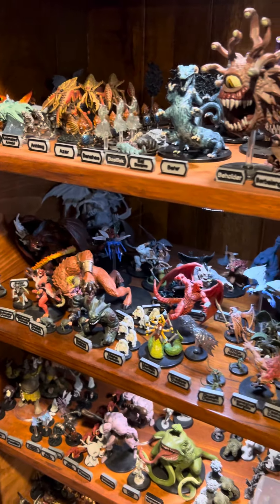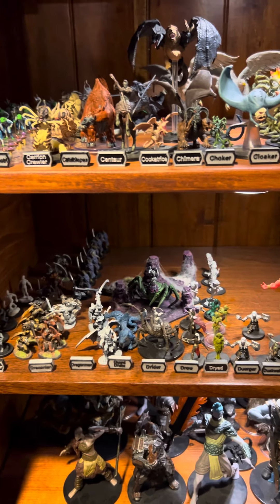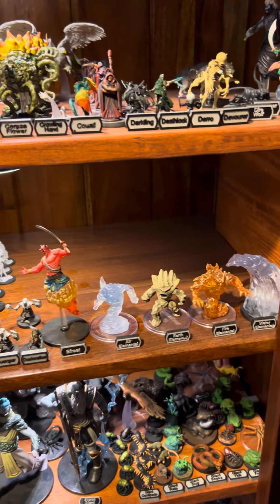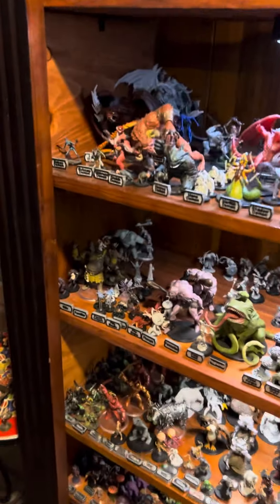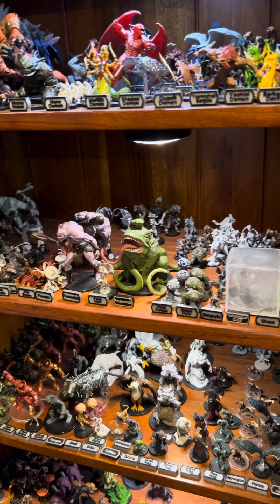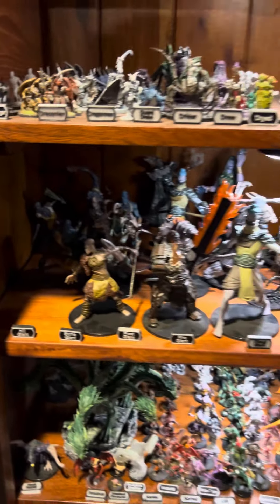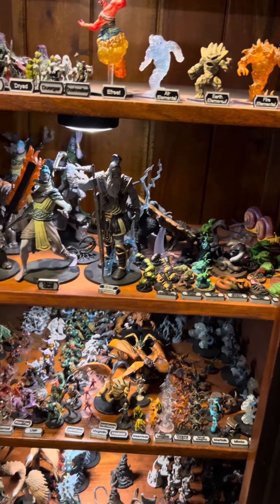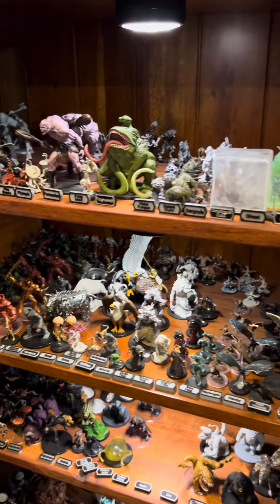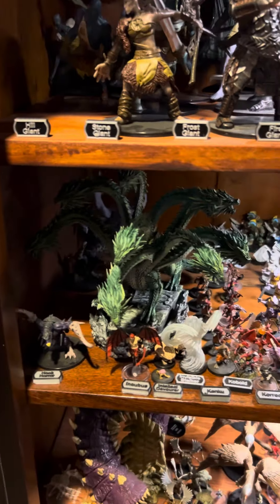There's all the demons, draconians, the free elementals, froggy moth, gelatinous cube, the giants — which we're killing right now — giant things. We've got golems, gorgons, griffins, the hydra.